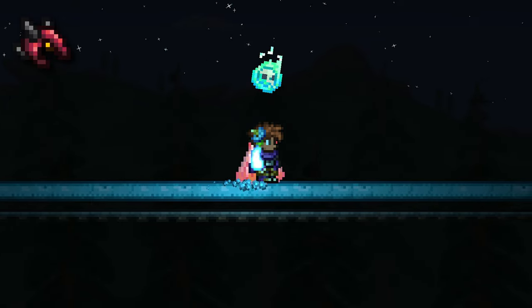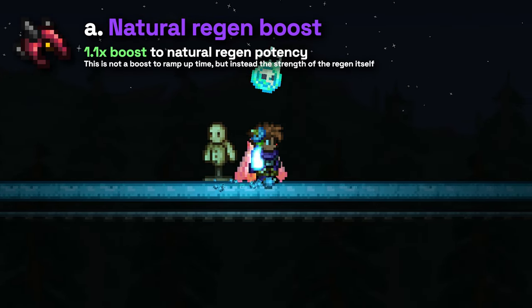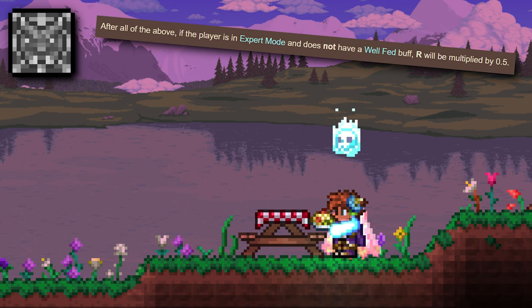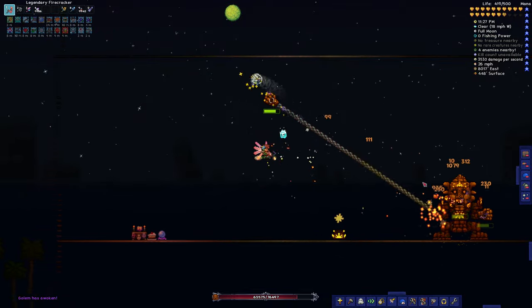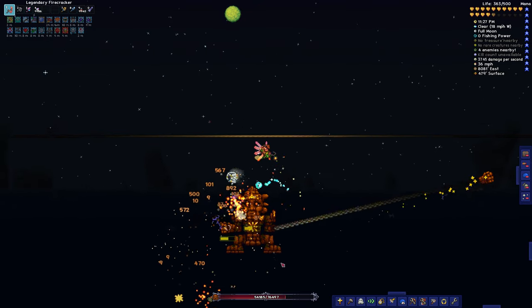The first natural regen buff is pretty simple — it's just a straight multiplicative 10% buff to natural regen. The second buff is a bit more complicated. On expert mode, natural regeneration is actually halved if you don't have any of the food buffs active. Pharaoh's Bite also does the same thing if you have the debuff active, too. What the Shiny Stone does in these cases is that it lessens their penalties by 25%. That is, instead of halving your natural regeneration, it reduces it by 25% instead. These two buffs are perhaps the most unnoticeable buffs in the entire game — they affect one of the most transparent mechanics in the game only in specific scenarios and only by a slight amount.